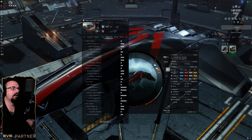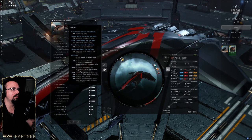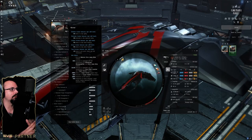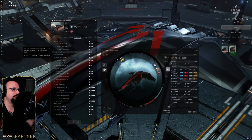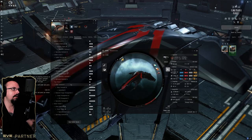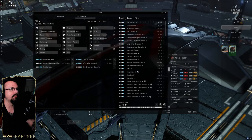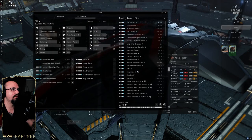To maximize the bonuses you need Cruiser V for all of the empires to get the most out of this, and then you also want Flag Cruiser V as well. Beyond that, you need Wing Command V — I'll open up my skills here under fleet — so you need Wing Command V, Fleet Command I, and then you actually need the Flagship Cruiser I skill, which I think costs around 80-something million ISK.